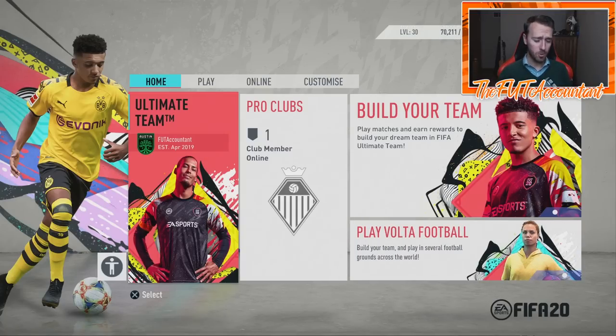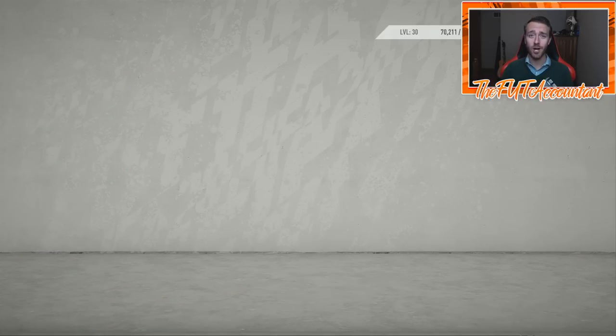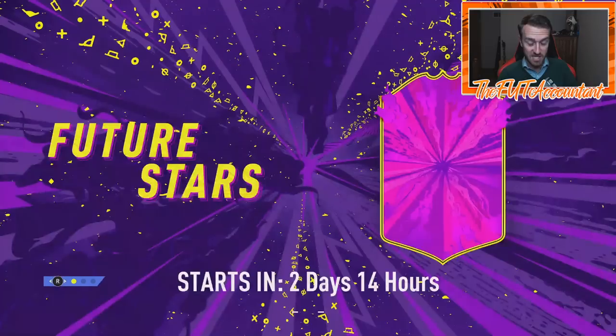Hey guys, it's Nate aka the Foot Accountant, welcome back to the channel. Today we're talking about the next upcoming promo in FIFA Ultimate Team, revealed today by the loading screen as you go into FIFA 20 — and that is Future Stars. The card design is interesting, I'll say that right off the bat.